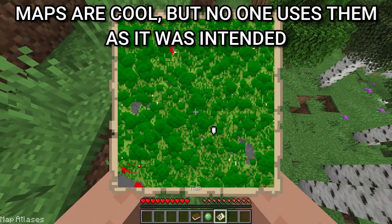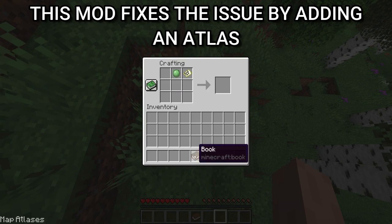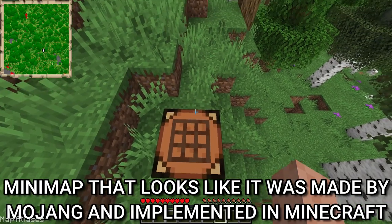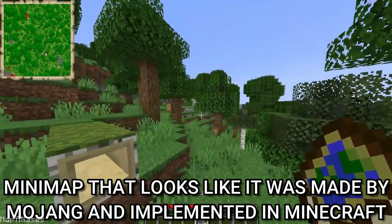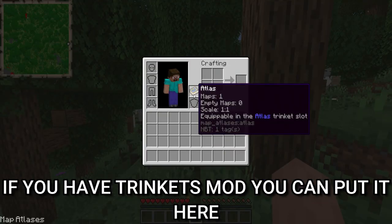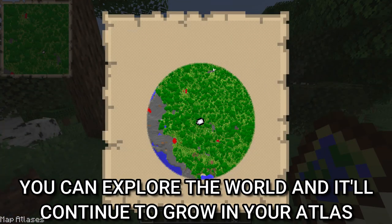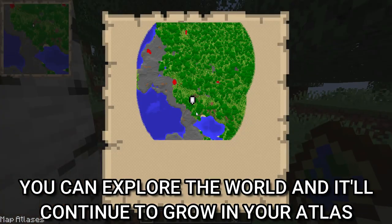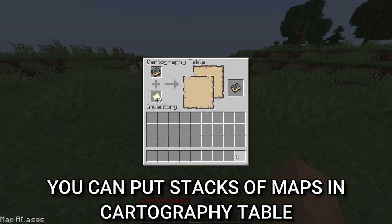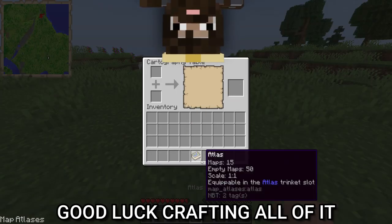Maps are cool but no one uses them as intended. This mod fixes the issue by adding an atlas — a minimap that looks like it was made by Mojang and implemented into Minecraft. If you have the trinkets mod you can put it there. You need to put in tons of blank maps so you can explore the world and it'll continue to grow in your atlas. You can put stacks of maps in a cartography table — good luck crafting all of it.